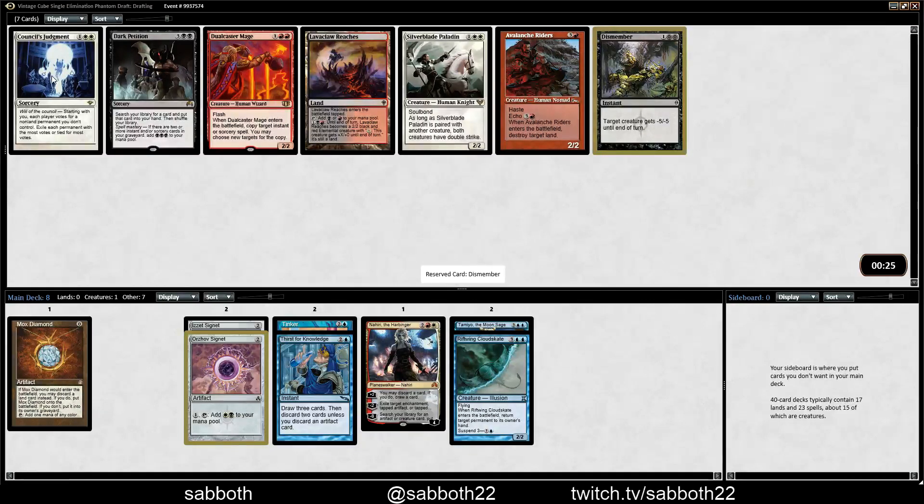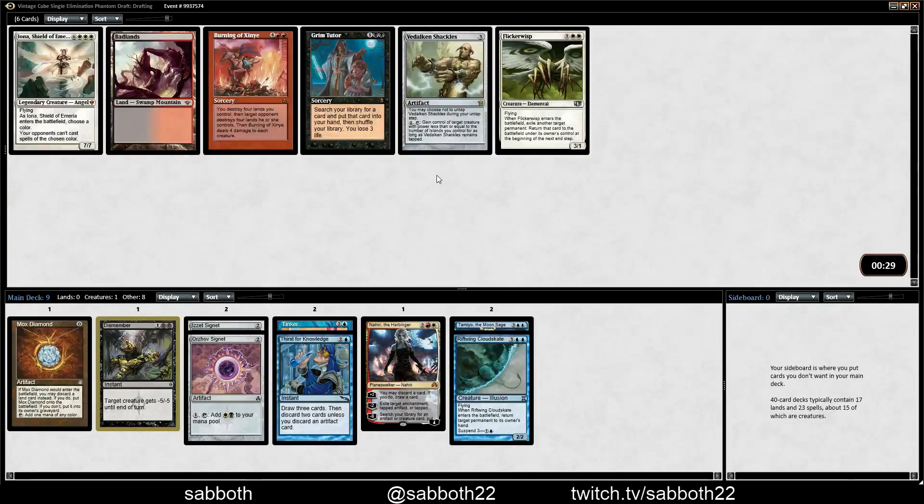Dismember is good. Counsel's Judgment... I'll take Dismember. We're going to try to be a combo deck where we win early enough that the life loss won't matter.